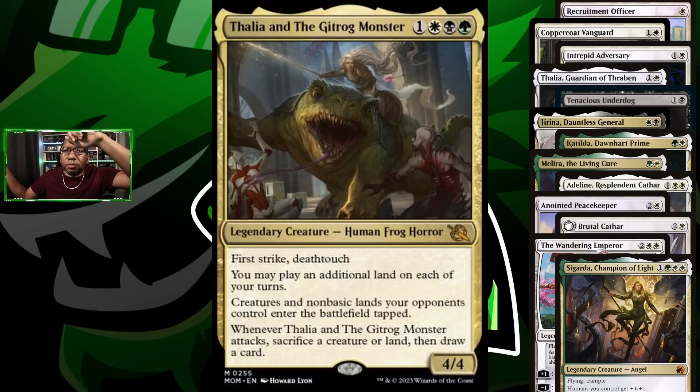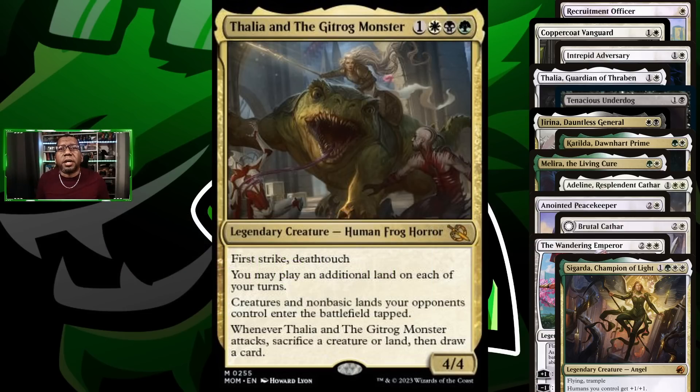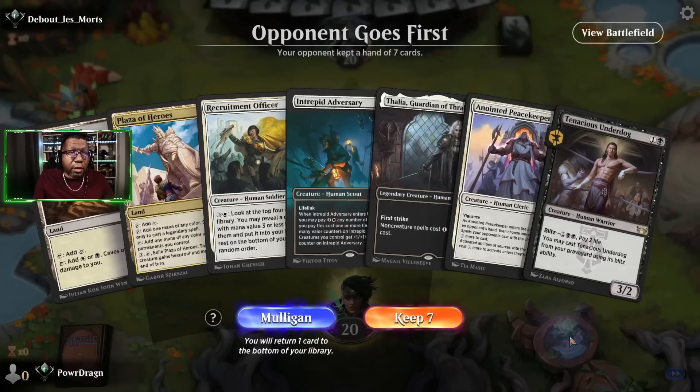We like Brutal Cathar for some extra removal. We're stepping outside the window of humans just a bit with a couple of Wandering Emperors — yes, with Thalia it costs five, but if Thalia is surviving we probably don't care. We're playing Sigarda, Champion of Light to pump our team and help find more cards, and Thalia and the Gitrog Monster because we're playing all the right colors and it's a damn good card. Check the final list at the end of the video, or find it via the Moxfield link in the description.